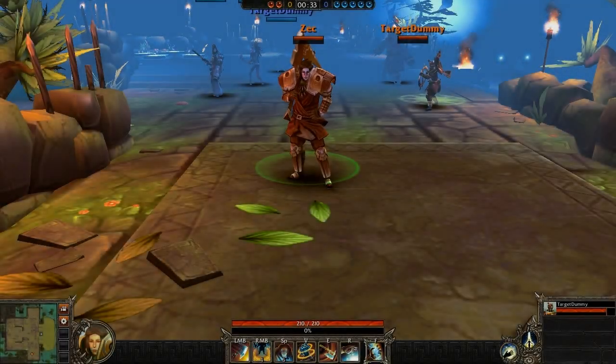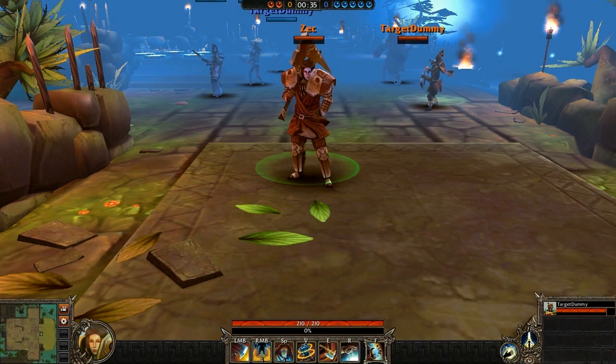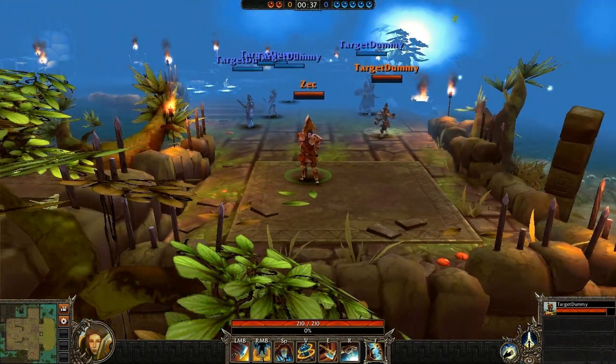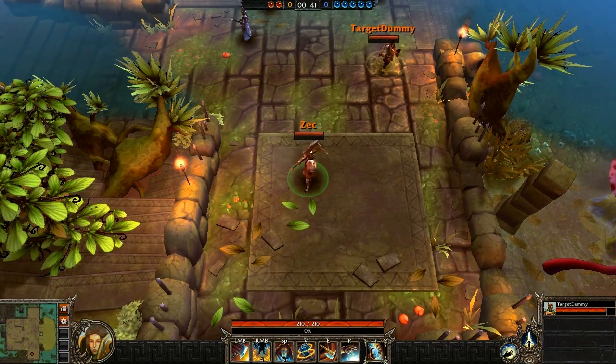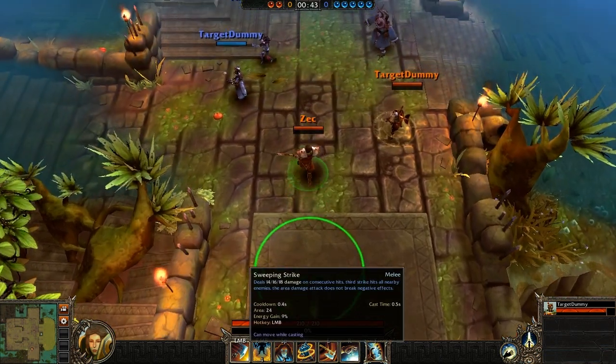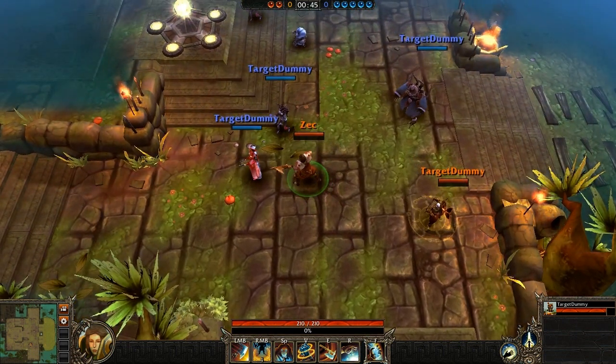Meet Bloodline Champion's first female tank, the Guardian. The Guardian wields a mighty axe in combat, but as a tank, has a lot of ability to crowd control, support her teammates, and even heal. So let's check out the Guardian's abilities.